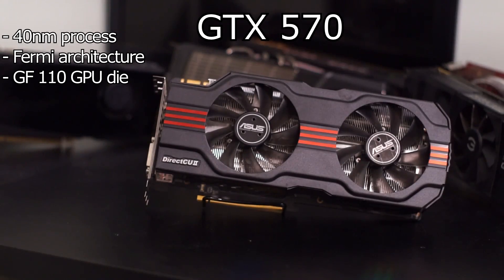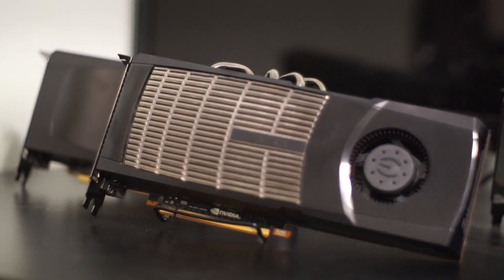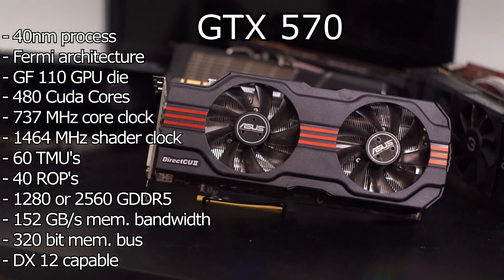The GTX 570 was based off of the 40nm Fermi GF110 GPU die, which was an updated variant of the GF100 die, of which the GTX 470 and 480 were based. As a result of the refined die and process, clock speeds were improved as well as power draw. Because of this, the card ran slightly cooler than the infamous GTX 480, albeit not by much.